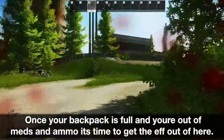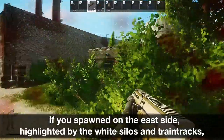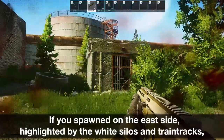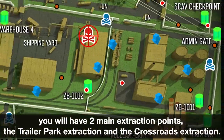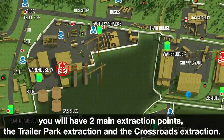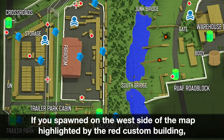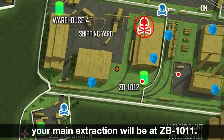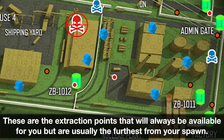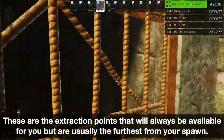Once your backpack is full and you're out of meds and ammo, it's time to get out of here. If you spawned on the east side, highlighted by the white silos and train tracks, you will have two main extraction points: the trailer park extraction and the crossroads extraction. If you spawned on the west side of the map, highlighted by the red custom building, your main extraction will be at ZB 1011. These are the extraction points that will always be available for you but are usually the furthest from your spawn.